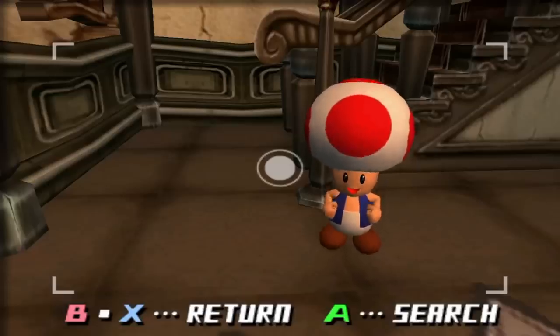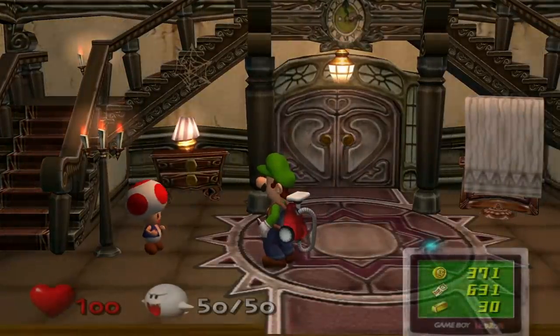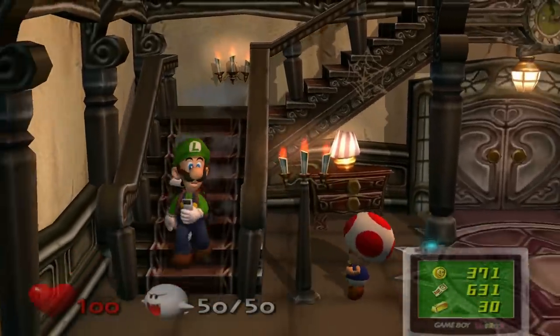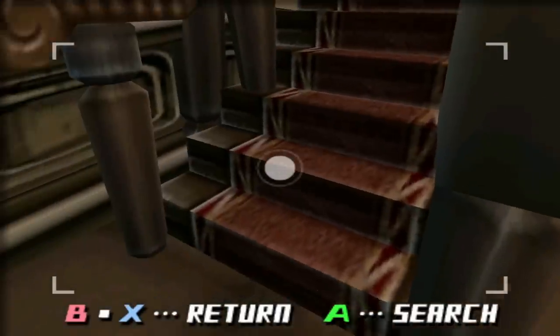This might be the one game where I actually find Toad, which is kind of sad because he doesn't come with the mansion, assumedly. I never understood how they managed to get carpet upstairs. That might sound like a stupid thing to point out, but look at this — how do you even do that?